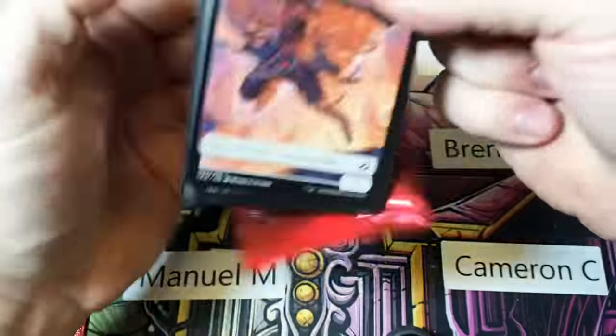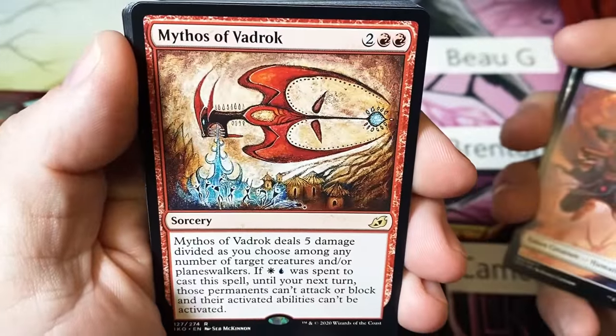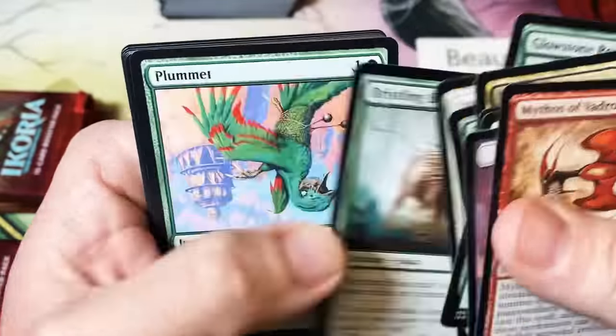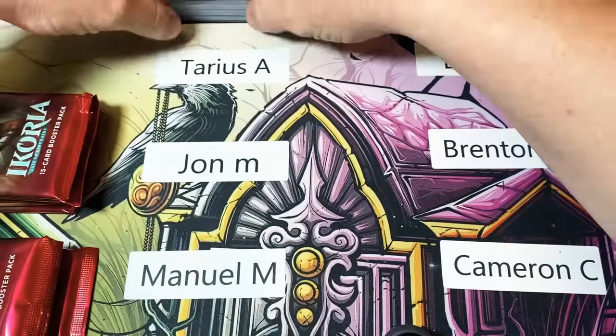Last pack for Tarius — let's get one more good pull. We started off a little slow, but the last two packs have kind of brought us back. We have a Mythos of Vadrok, and I'm going to continue to say it differently every time I get one — it's not intentional, it's just how I do things.